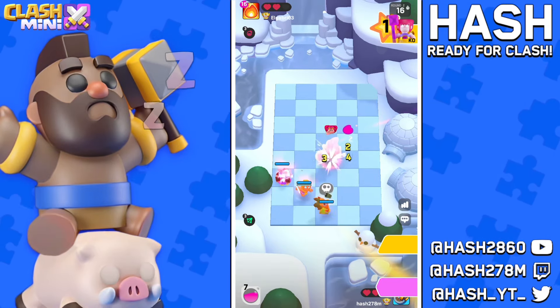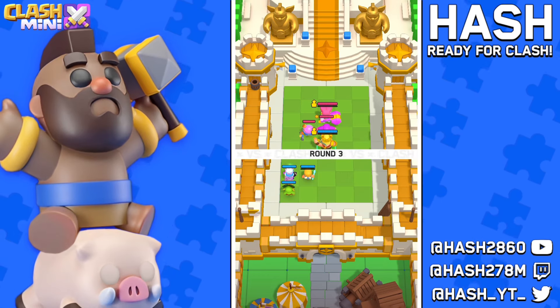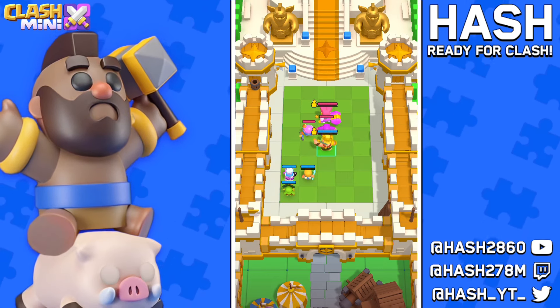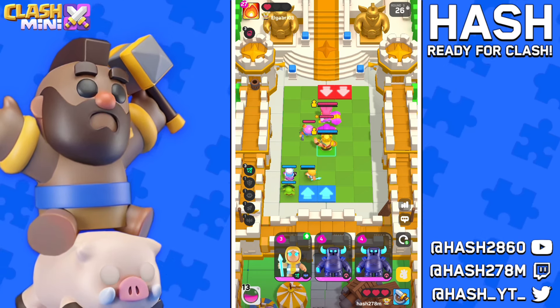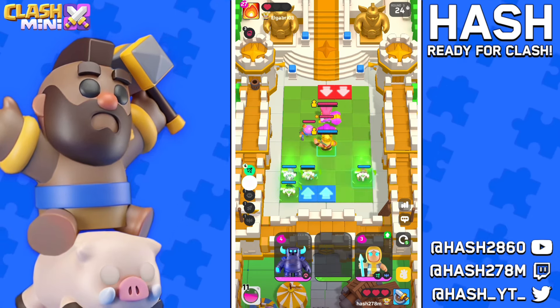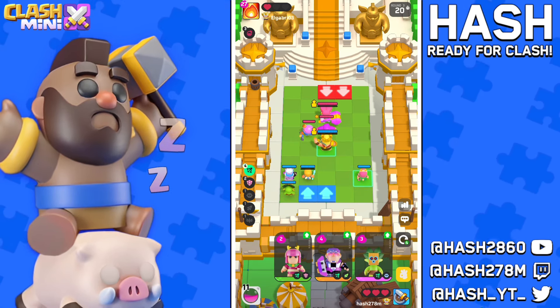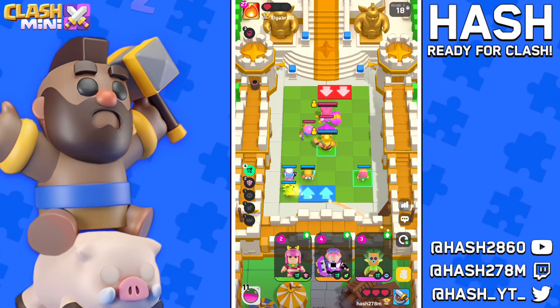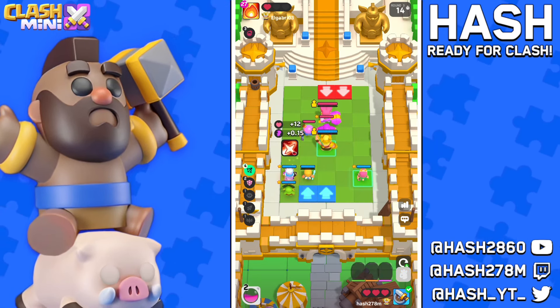We might honestly be able to clean sweep our enemy in this round because this matchup is just so ridiculous in our favor. I'm not going to place my PEKKA yet — I still want to see if he is going to launch something with the tile. I'm going for the magic archer to the last ability.